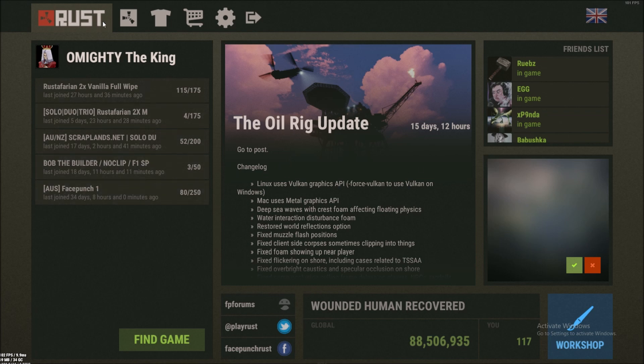This is the front screen of Rust — we've got Play Game, Inventory, and Store. What you want to do is go to the Store.